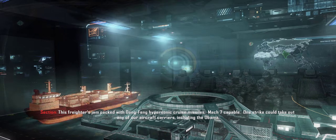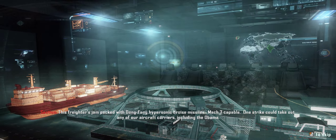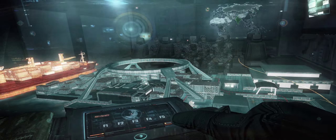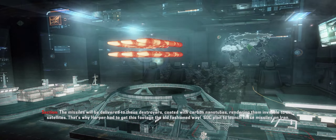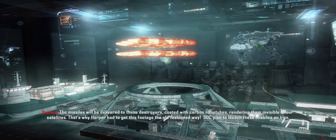This freighter is jam-packed with Dongfeng hypersonic cruise missiles, Mach 7 capable. One strike could take out any of our aircraft carriers, including the Obama. The missiles would be delivered to these destroyers coated with carbon nanotubes, rendering them invisible to our satellites.